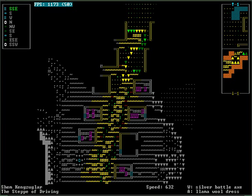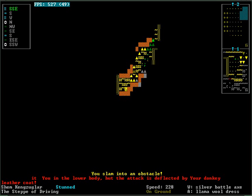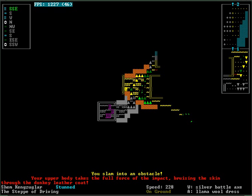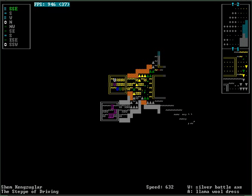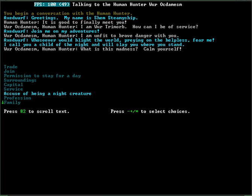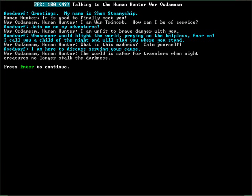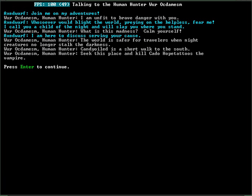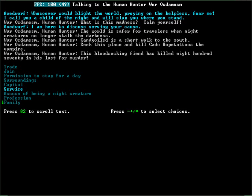Do you have any jobs for me? Seek this place and kill Kato Hope Tattoos, the vampire — killed 800. Holy shit. Okay, well, don't have any friends, but let's go murder another vampire. Just wanna check real quick and see if we're missing any useful NPCs. Animal Dissector — useless. Animal Trainer — also useless. Let's get the fuck out of here. Where is this one now? Straight south — I can do that.